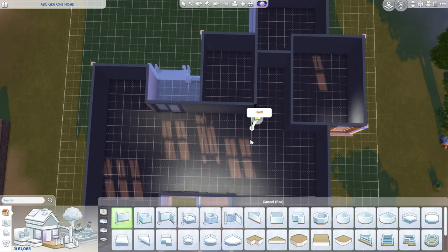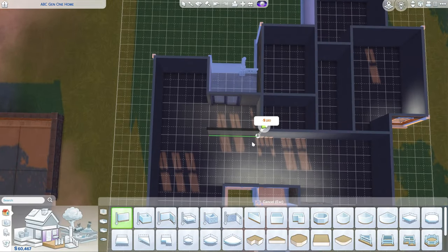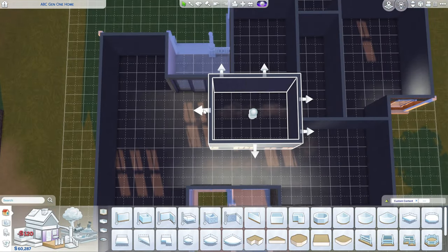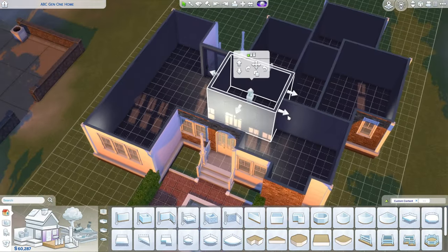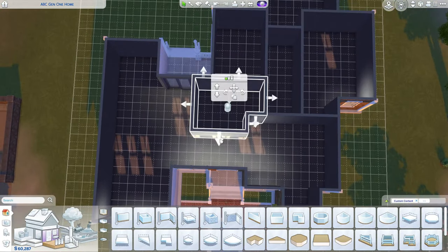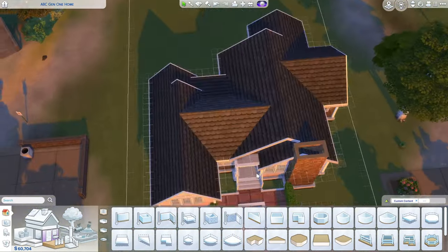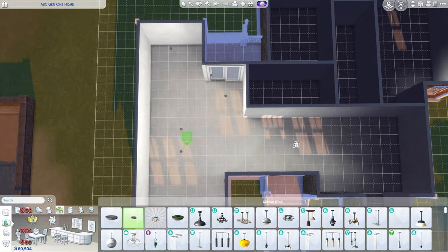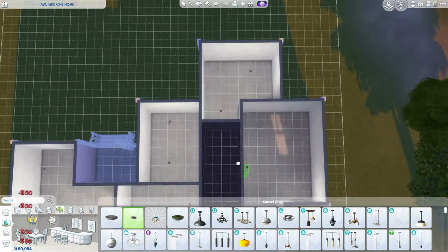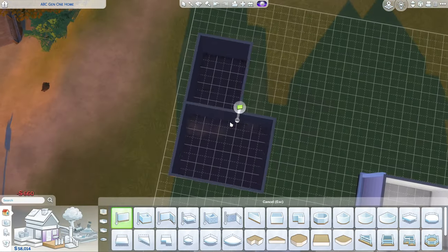It would be nice and useful to have matching foundations. I've tried using the base game brick with the City Living brick — the base game brick for the foundation — and honestly it doesn't look good together. It's too noticeable. I don't really know what to use most of the time, so it would just be good if they could do that. I just have a lot of recommendations for The Sims 4.